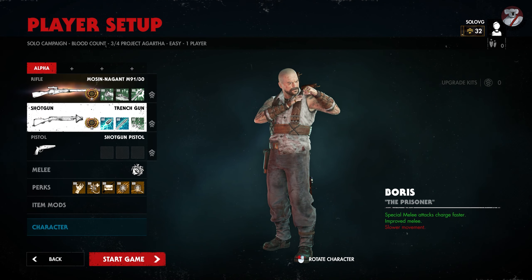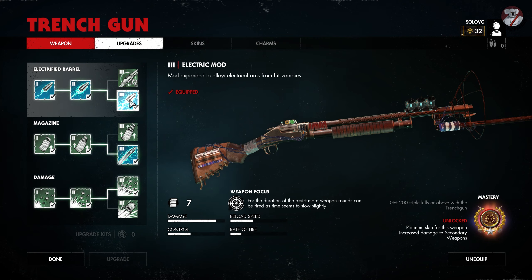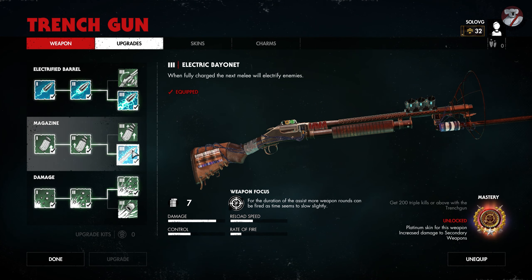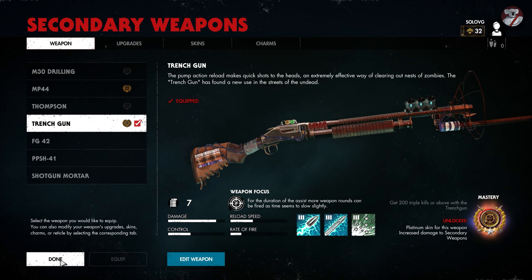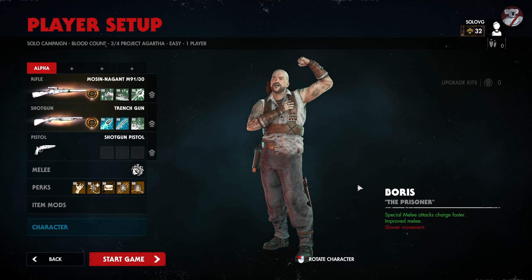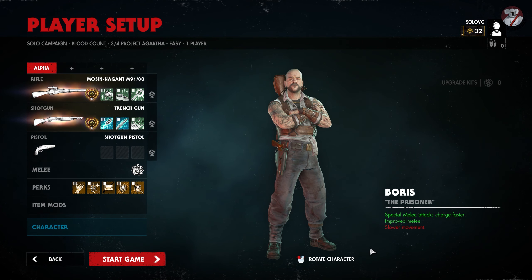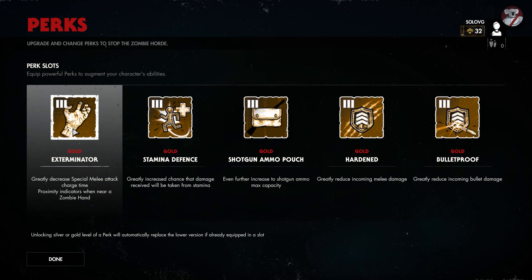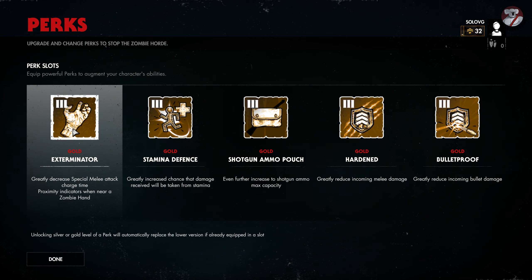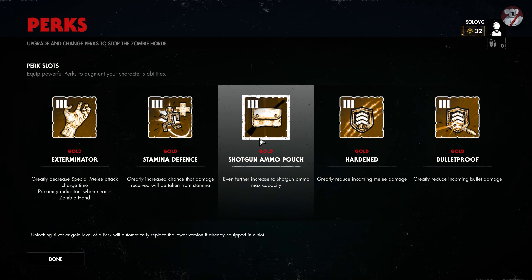For the challenge, I recommend equipping the Trench Gun with the Electric Mod and also the Electric Bayonet — try and get as many melee kills with electricity as we can to help with that. Use Boris; he's a good character for this because his melee attacks charge faster and they're stronger. You can put on the Exterminator perk which decreases special melee attack charge time, and the Shotgun Ammo Pouch which gives us more ammo for our Trench Gun.